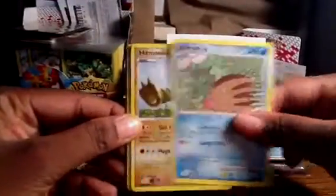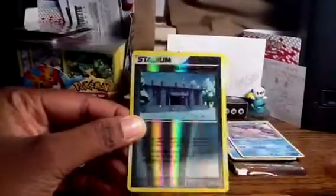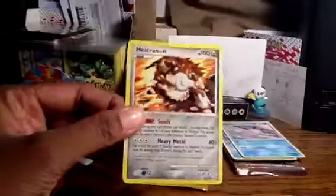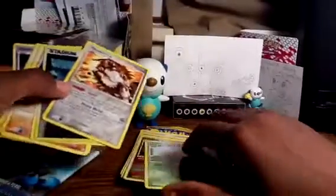Alright, final Legends Awakened pack. Got an Oddish, Swinub, Hitmonlee, Buneary, Weepinbell, Cynthia's Feelings, Marowak, Drifblim, Snowpoint Temple, and another Heatran. So no holos at all in that pack, but did get a lot of rares — five rares, so pretty awesome cards in that sense.